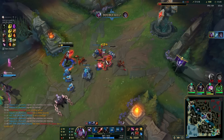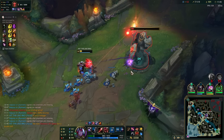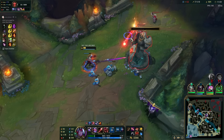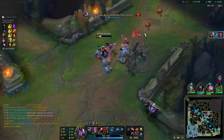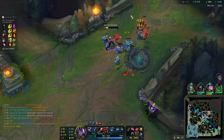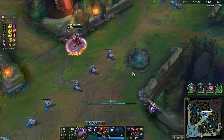There we go. I even misplayed that quite heavily — I didn't pop my W. Yeah, well, AP Varus OP I guess. Get the plates and get the hell out of here. And there is gonna be a Drake once again. We got 3,500 gold.